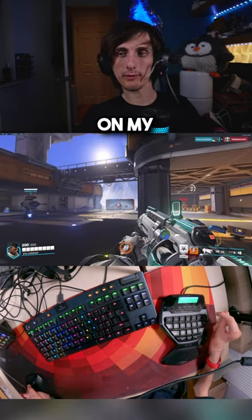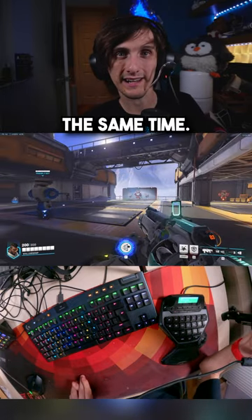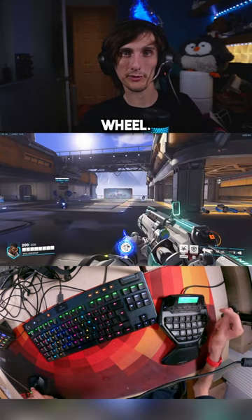To jump, I scroll on my mouse wheel. Unfortunately, I can't hold crouch and jump at the same time, so I can't get that boosted jump that Baptiste has. And to melee, I scroll forward on the mouse wheel.